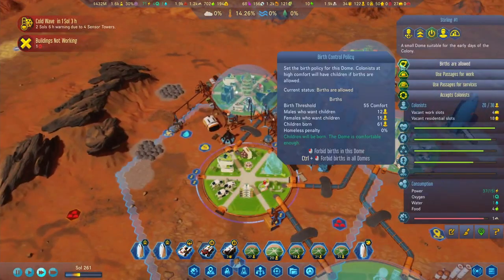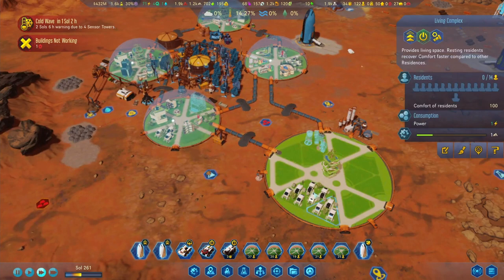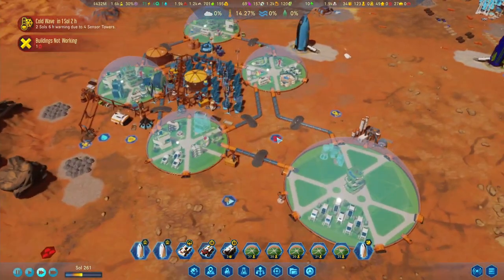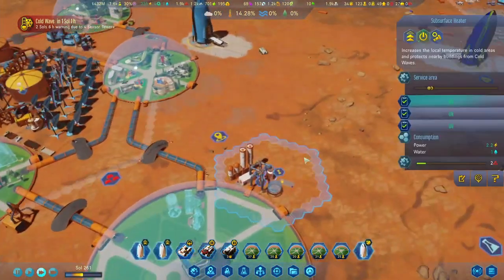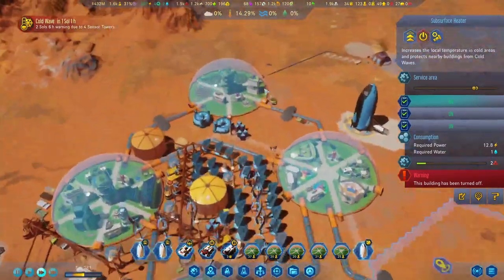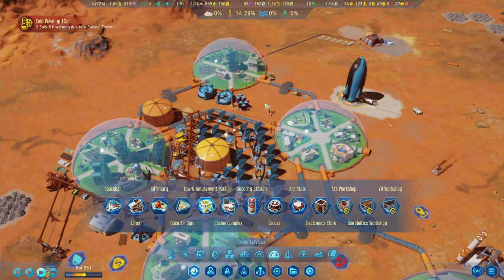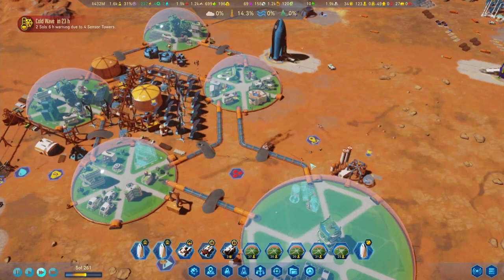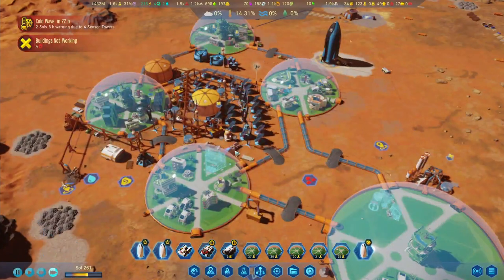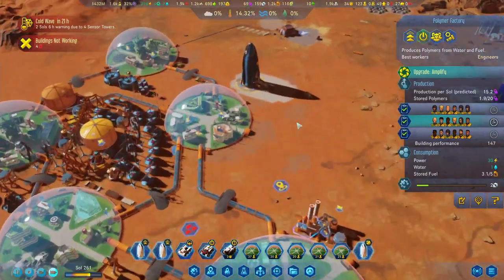I'm going to have to ask the colonists to start having more babies - we're going to need more people here fairly soon. One full sol until the cold wave. Maybe I should have turned some things off first - that's consuming that much, five out of ten. Let's see what happens. He's bringing in metals - we've got seven out of ten now, producing 15. Consuming quite a bit of power so we'll increase our power capabilities here as well.